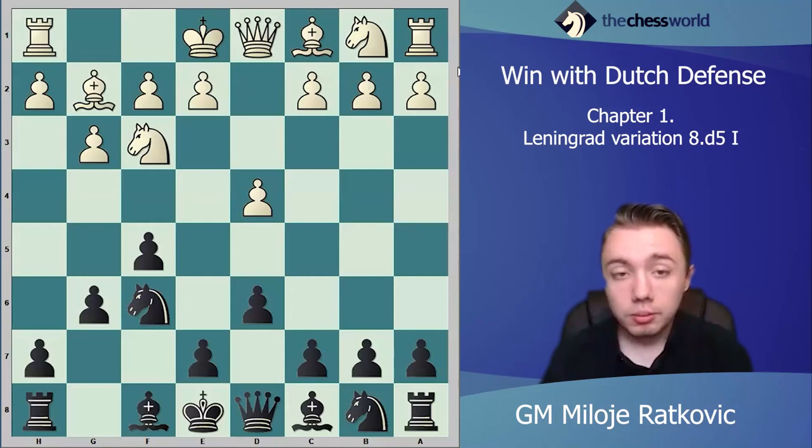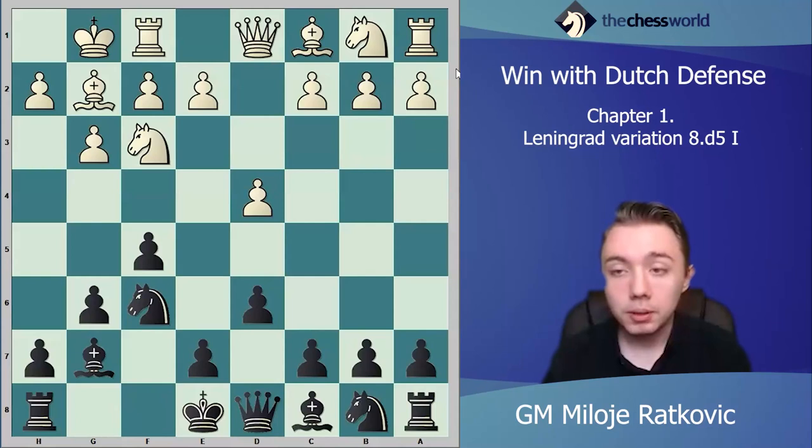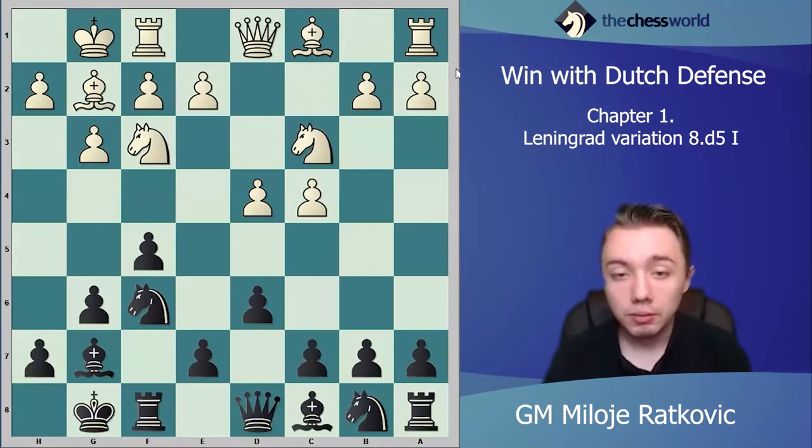The main move for white is to castle short. We play bishop g7, white keeps developing pieces by playing c4, you castle short, and white plays something like knight c3. At this moment black has many different moves — black can play knight c6, queen e8, or something else.